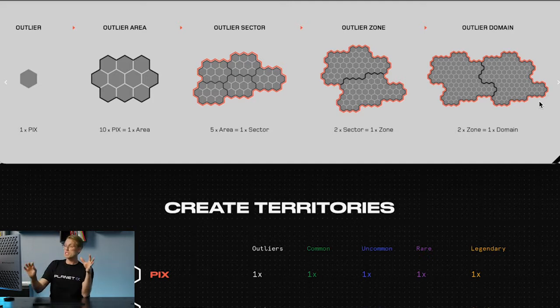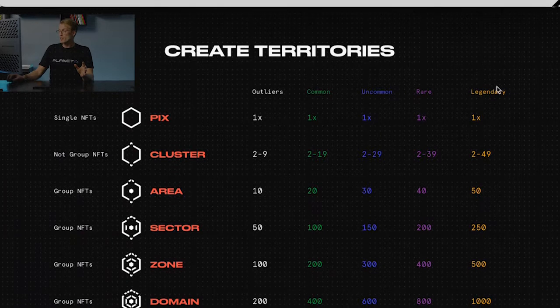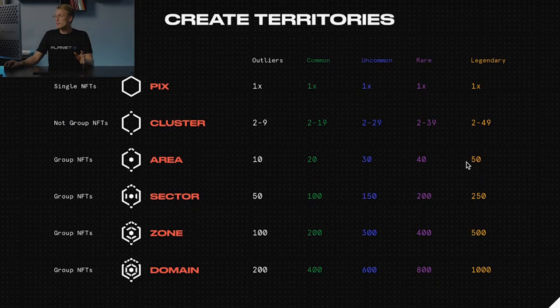The chart explains the requirement of picks connected to reach the next stage of territory level in each tier. As you can see, legendary tier requires five times as many picks compared to outlier.